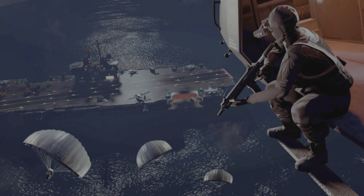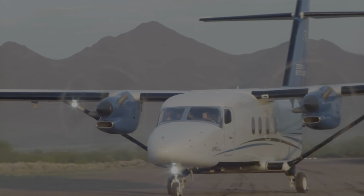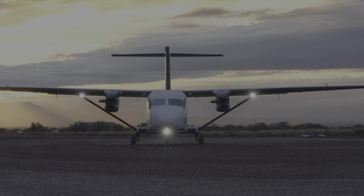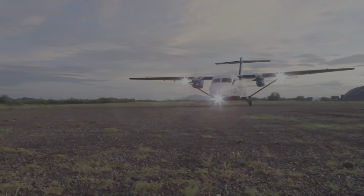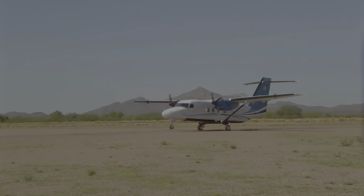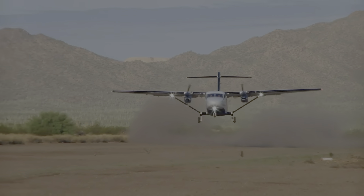On passe au troisième véhicule — c'est un avion. Vous avez peut-être pu le voir si vous avez fait attention ; moi je ne l'avais pas vu quand j'ai fait la présentation hier. En fait il est sur le porte-avions, au bord du porte-avions. On ne connaît pas encore le nom in-game, mais IRL — et merci à tous ceux qui m'ont partagé des infos et envoyé des messages pour m'aider — cet avion c'est un Cessna 408 Sky Courier.